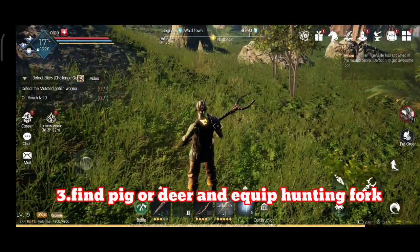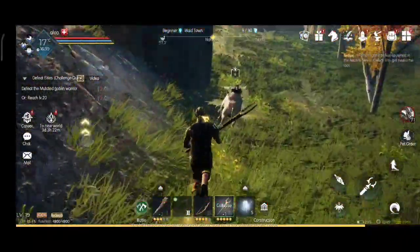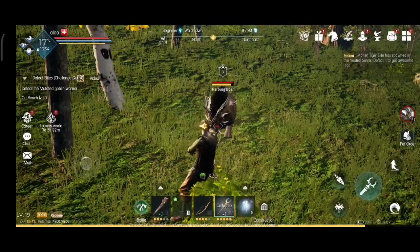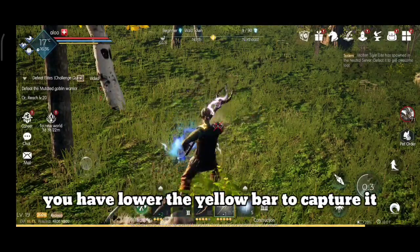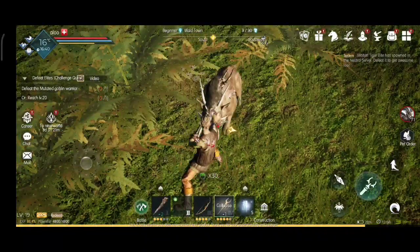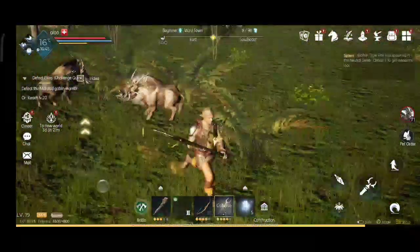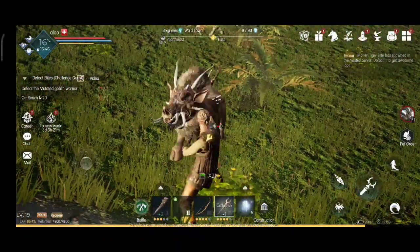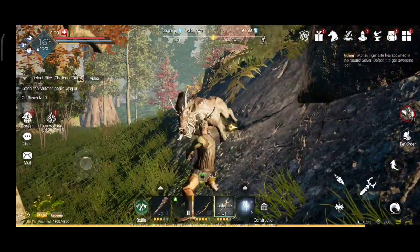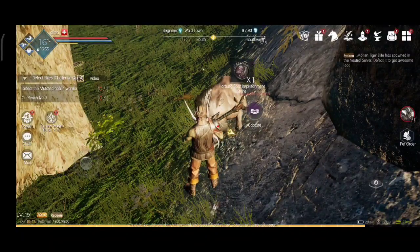The third thing you need to do is find a pig or deer. After finding it, attack with the hunting pot. You will see a yellow ball going down — wait until it becomes zero, then you can capture it. Keep attacking until it shows the sign of capturing. Be careful, you need lots of potions while hunting the pig because it is a little bigger than a small beast — one, two, or three more hits and it will show the capture sign.